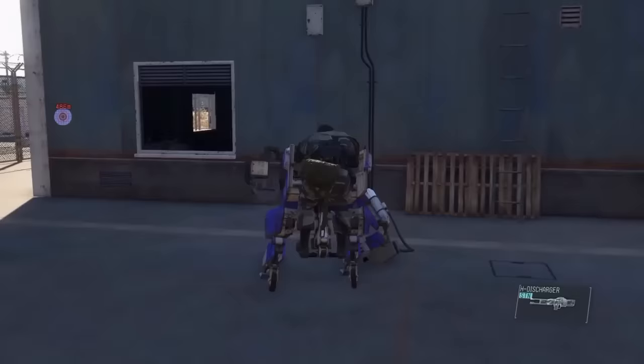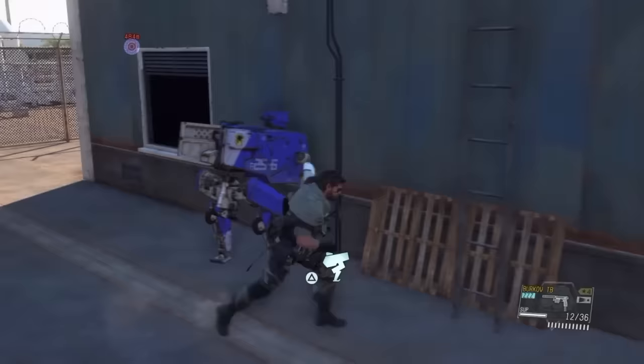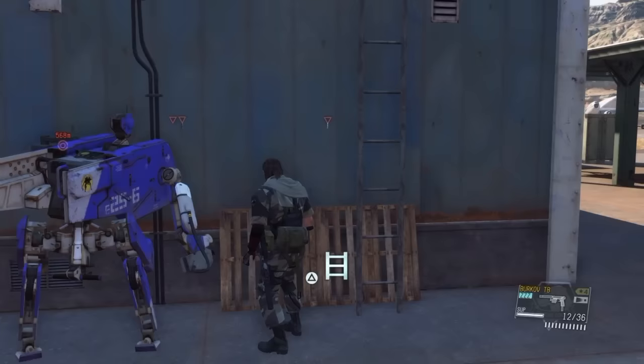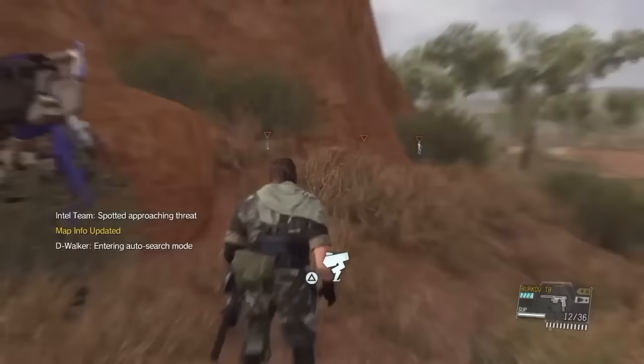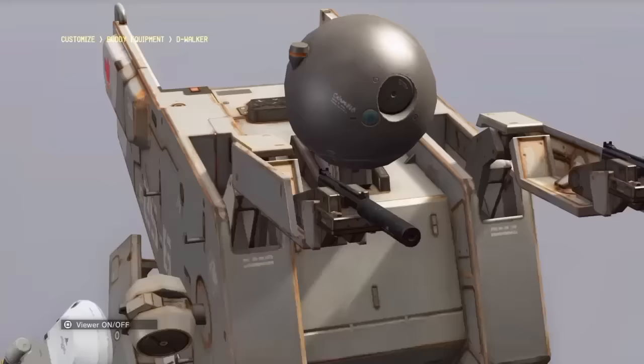It's a massive detection range, mind you, so leaving D-Walker just on the periphery of a base and facing toward it can be a massive help. Interestingly, walls, buildings and terrain don't seem to hinder its search either. You can park D-Walker behind a mountain for all it matters — as long as it's facing the outpost you want it to scope out, it'll do it without a problem. So the scouting head would be perfect for a D-Walker that acts as a spotter in a sniper duo, or even as a radar in enemy territory.